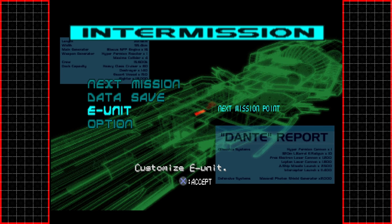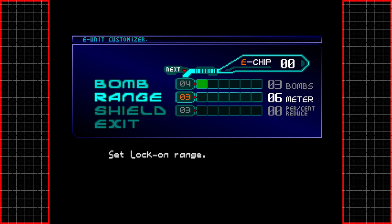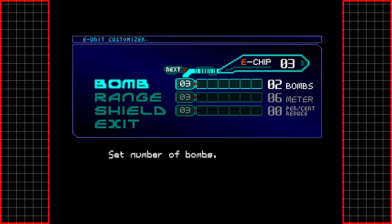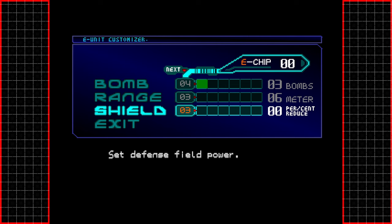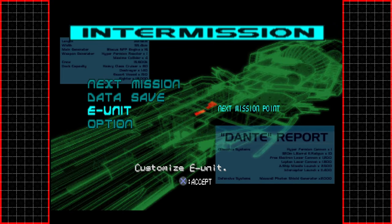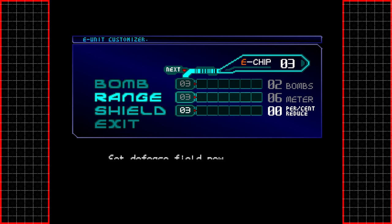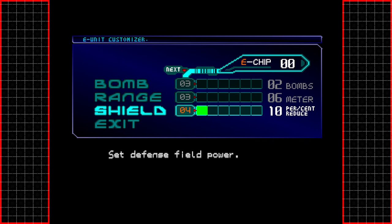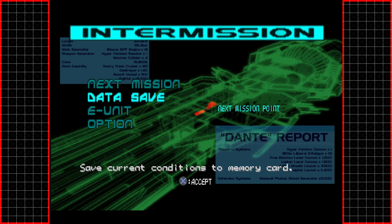So we got a data save and the E-unit customization screen. We can customize — the next upgrade for bombs is going to cost us four E-unit chips. We can upgrade the range. Set defense field power — I guess that means we take 10% less damage or something. I do like having the extra bombs though, and 10% reduction in damage is pretty cool.